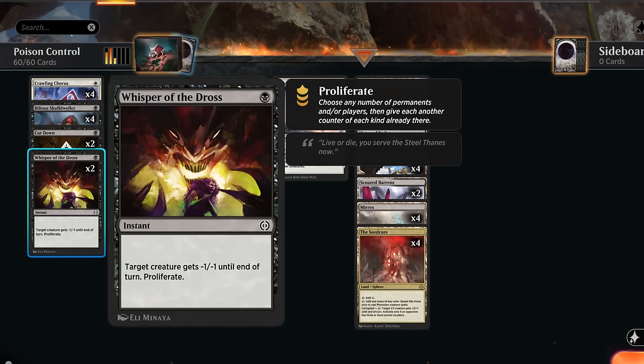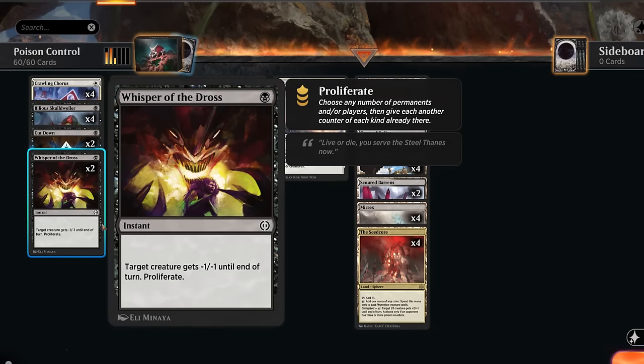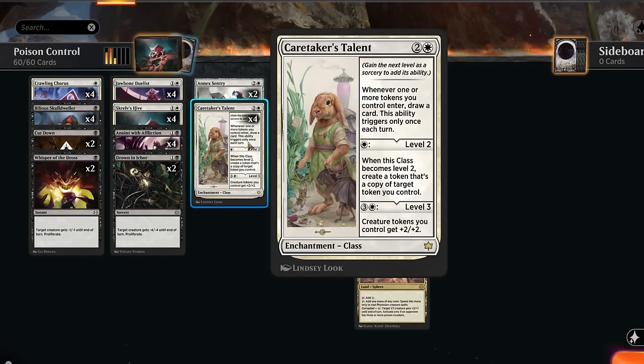Anoint with Affliction is already a very good removal spell against any red deck since you can exile a Cacophony Scamp or Heartfire Hero without taking damage, and it doesn't matter if the opponent has a pump spell in response — you still get to exile their creature. This is sometimes a problem if you rely too much on Cut Down and the opponent can just grow their creature out of range. Plus, if we have Corrupted enabled — meaning the opponent has three or more poison counters — we get to exile any opposing creature.